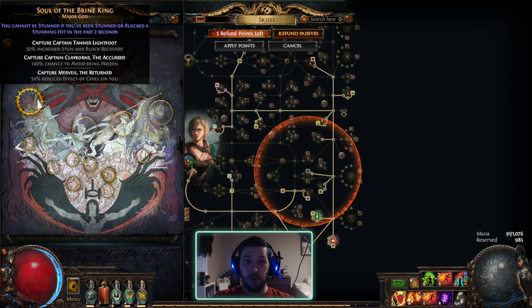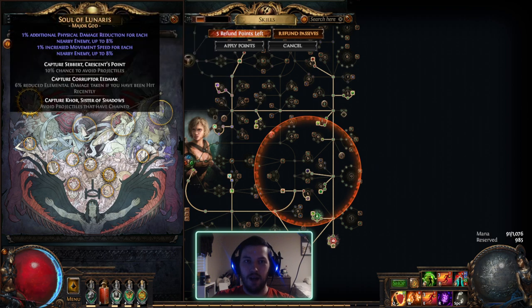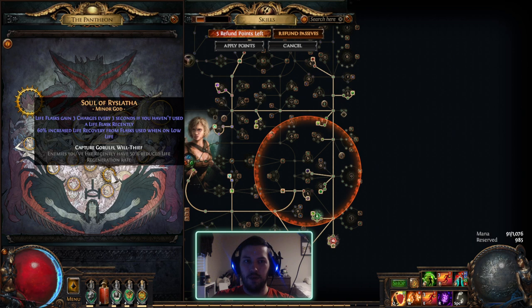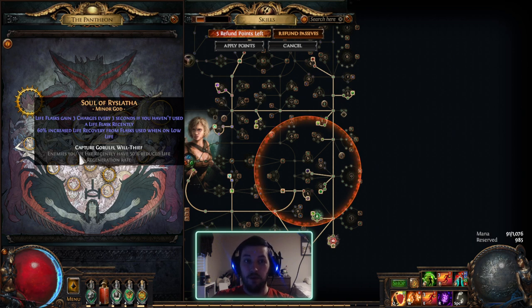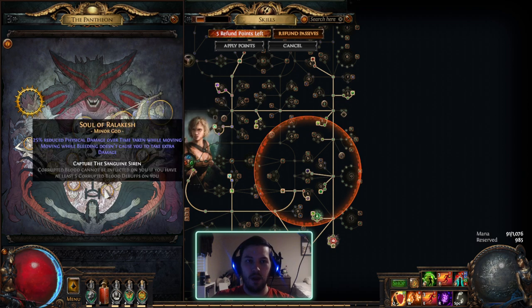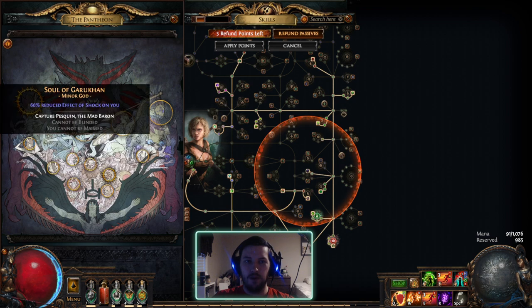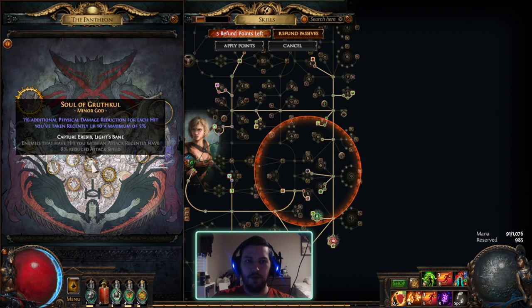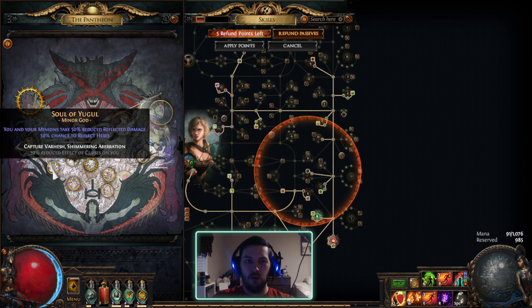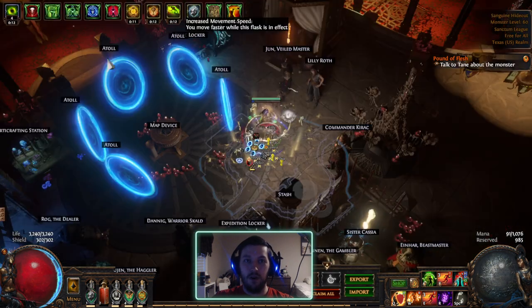I also have a granite flask giving me a lot of armor, but I don't have Determination to multiply that. I still have Soul of the Brine King since I don't have being stunned dealt with yet. I have a Soul of Rislata, which is actually quite bad for this build — I leveled with Poisonous Concoction so I had it for sustain. I could put on something like Soul of Tukahama, Soul of Gruthkul, or Aberath instead.